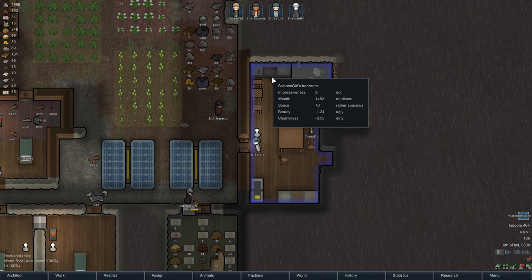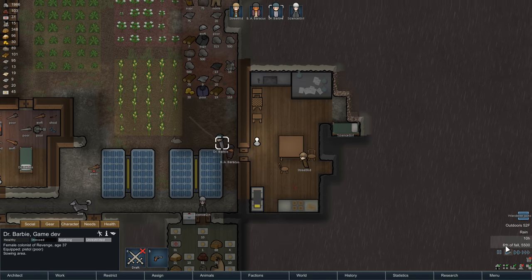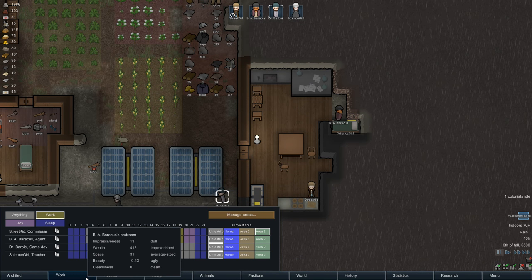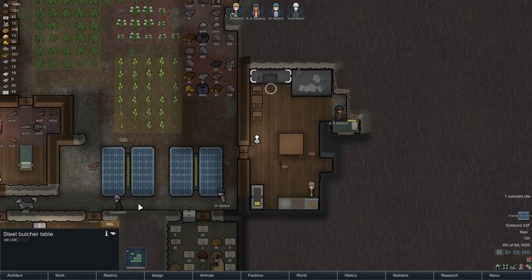We have unbutchered animals and for the longest time I couldn't figure out why they're not butchering. Our cook is sowing an area - she's taking a simple meal but she's not butchering the animals. If you look at her work, cooking is first right outside of things like firefighting, but she should be butchering those animals.